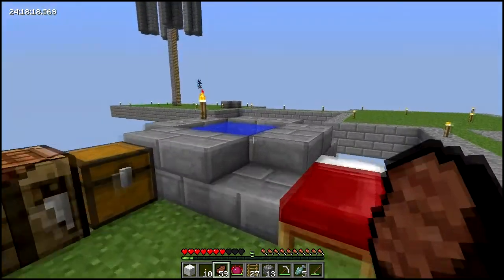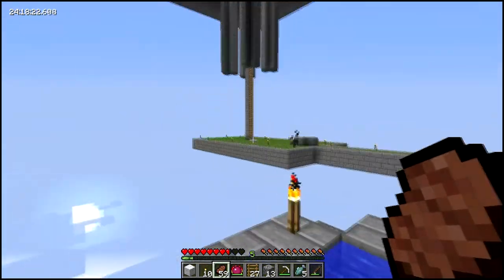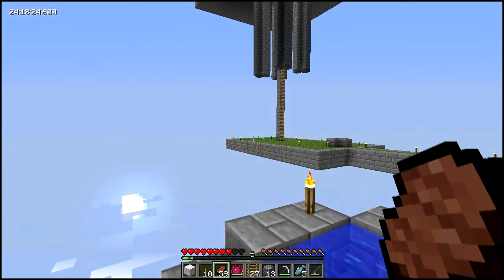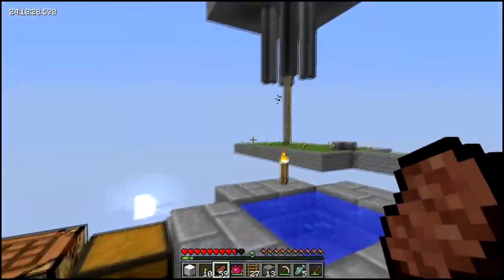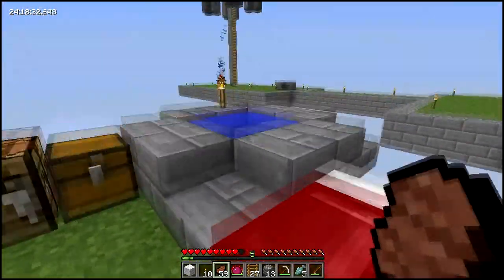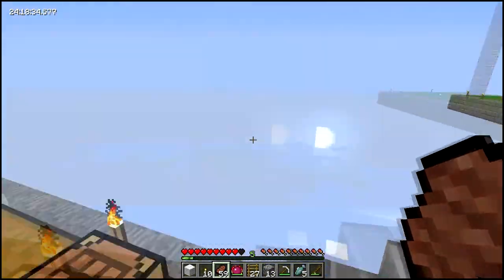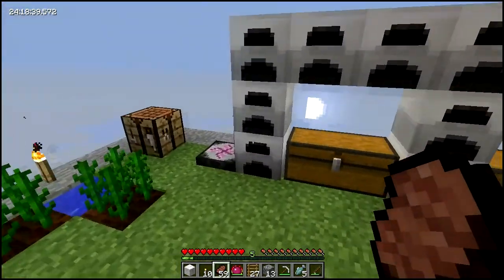I also got some fish. Short little story: the mob grinder platform now extends slightly into a jungle biome, and an ocelot spawned, and I was super excited because I wanted to get an ocelot. I went fishing and got all ready, and by the time I got back, it had despawned and I was super sad. And that's the end of the story.